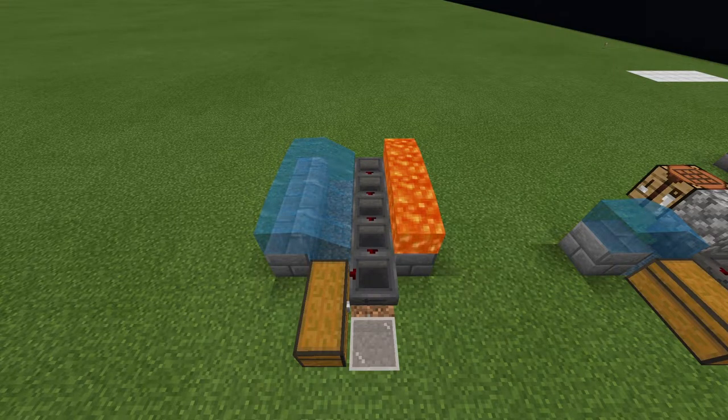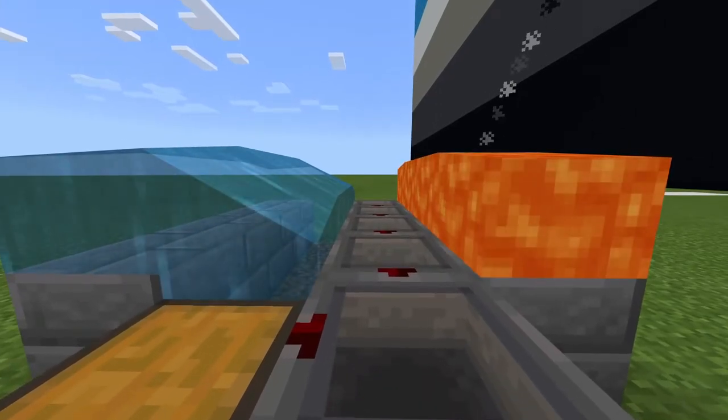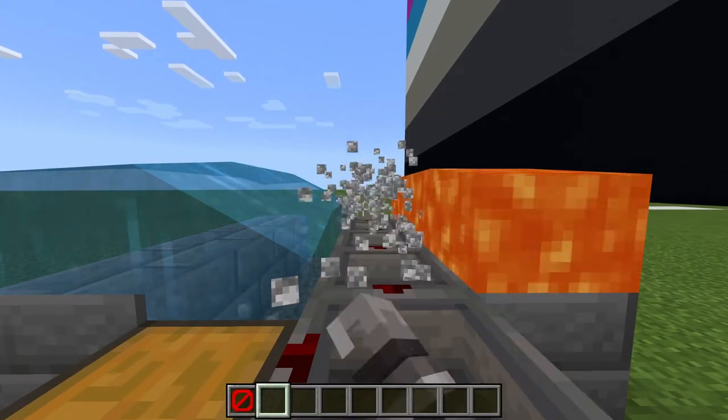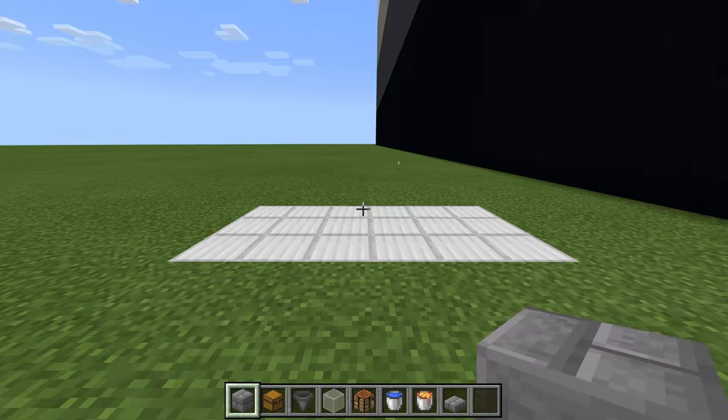Now we can also expand this to be a bit larger if you have the resources for this. Here we have the same design but with four units placed next to each other. The rest works the same as the single unit — we just stand here and mine the cobblestone. These are just four of the same single unit placed next to each other.